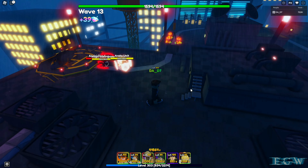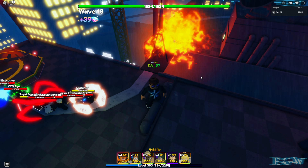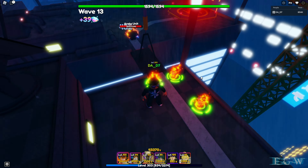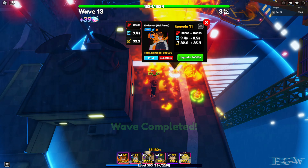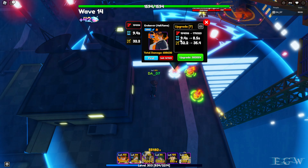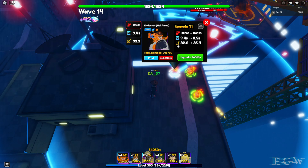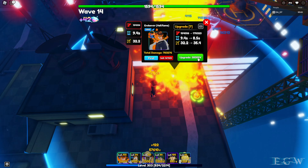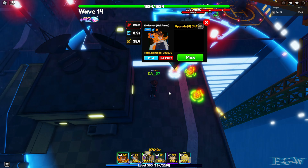Wow, he's blasting! There's a shield — looks like a two-shield. It took the shield off but didn't take out the unit, though the unit is on fire and going down. For upgrade eight, damage goes from 154,006 to 178,323 — really nice. Attack speed actually goes down a bit from 9.4 back to 8.5. Range improves from 32.2 to 35.4. This upgrade costs 30,000. He's maxed out at upgrade eight.